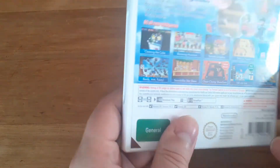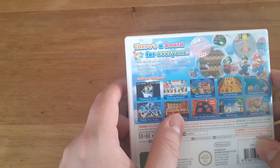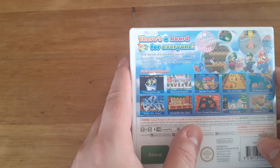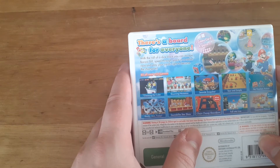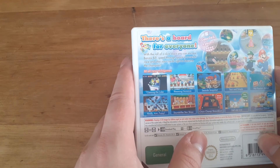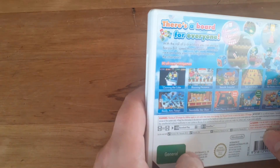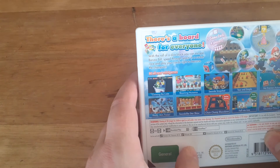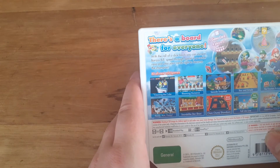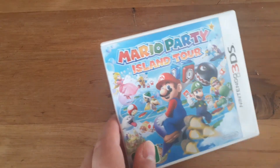For those not familiar with Mario Party, it's basically like a board game. When everyone's had a turn it goes to a mini-game, and whoever wins gets a big payout. You win coins in the mini-games — sorry, I haven't played these for a while but the mini-games are definitely fun, I can confirm that. Mario Party: Island Tour — awesome game.